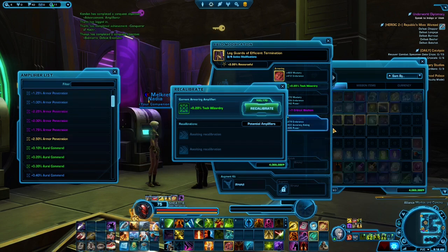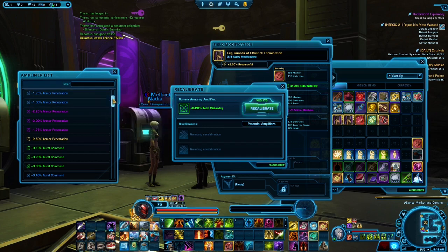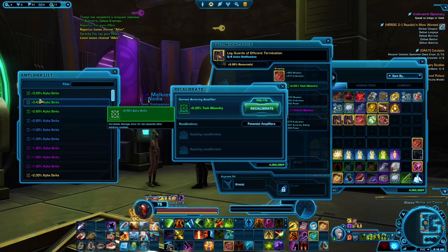It will cost more — max of 100,000, it will cap out at 100,000. In the new way, you'll be able to select from a drop-down menu, and I believe it's going to be 45,000 or 50,000 credits to roll. But you'll just be rolling for, say, Alpha Strike — that's it. You'll only have Alpha Strike in your roll.